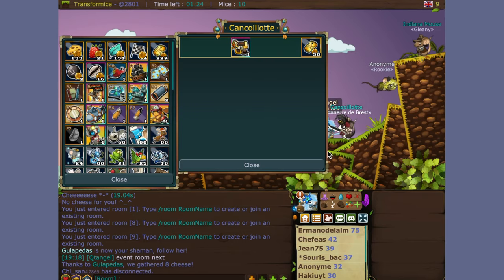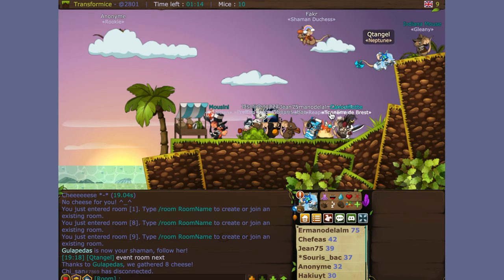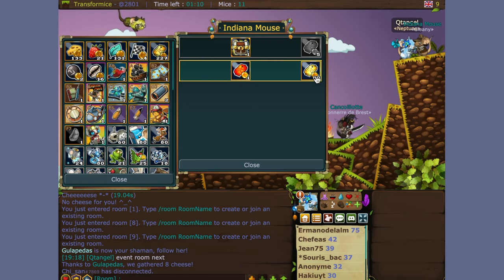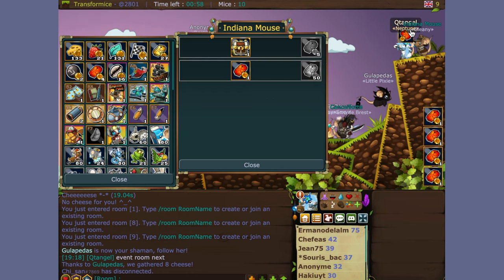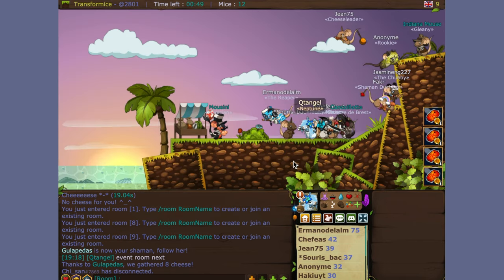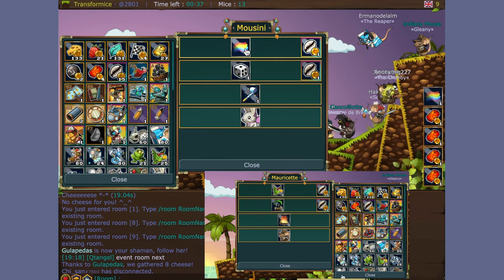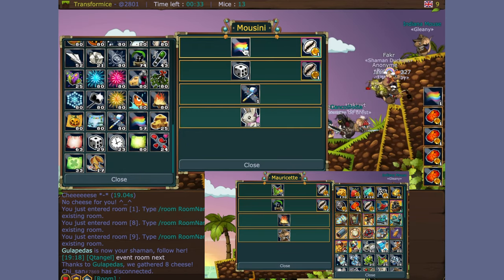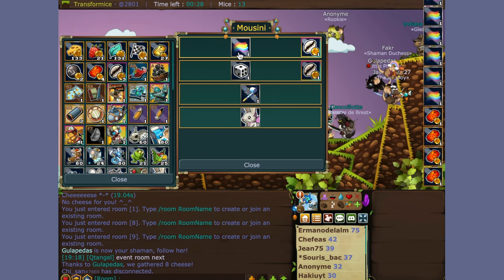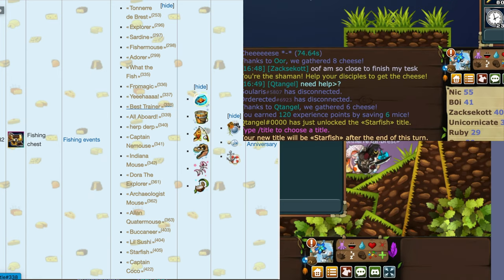You can cash those golden tickets in during event maps, or you can go to the village and find the professor at the far left. You could also convert them into red tickets to get the global chest, which means you can get prizes from any event that has happened, not just the fishing event. If you cash in golden tickets directly to the chest, you will get prizes from just this fishing event.